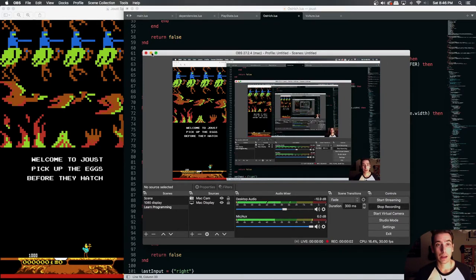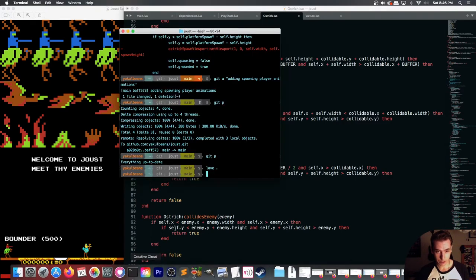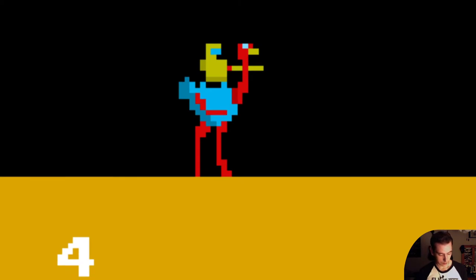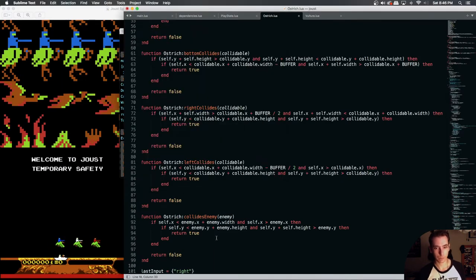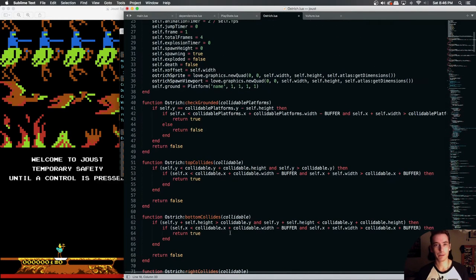Today we're trying to fix the problem we found yesterday when we were spawning our player one character. See how it kind of glitches out by the time it gets to the top — it does a weird little shift thing. We're trying to fix that. It's important to fix but I don't get why it's doing that.